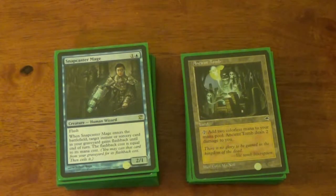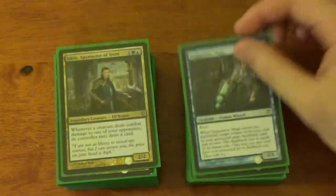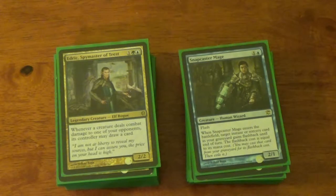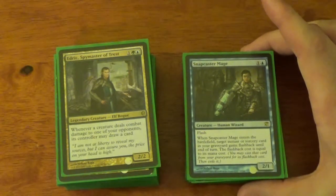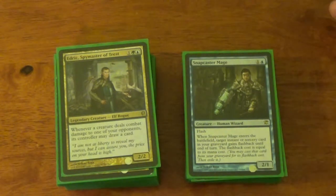Now we get into our critters. Starting with the one, the only, Snapcaster Mage. Snapcaster Mage allows us to gain a little instant/sorcery flashback. Fantastic. Edric, Spymaster of Trest — helps people draw cards, shifts damage away from me, allows me to draw cards. Pretty good all around. Also notice he is both green and blue.